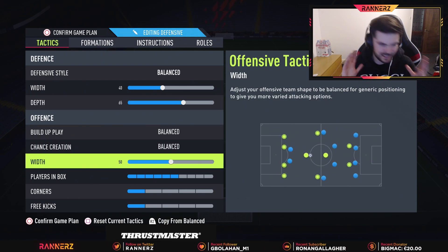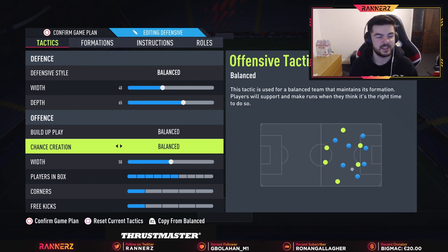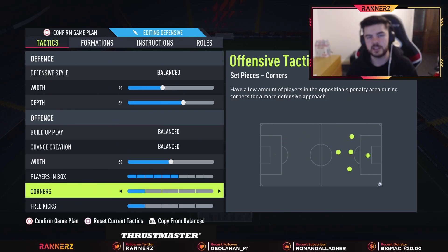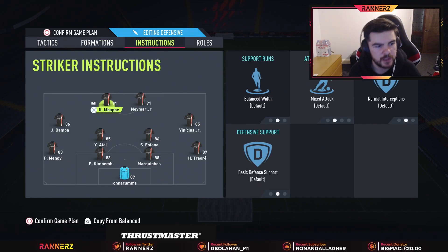For build-up play, we like to keep balance — balance is super important. It always should be the first thing you try with any formation and go from there, finding what works. With a 4-4-2 second variation being such a standard formation, balance away with 50. We're keeping the width — we've got left and right mids to stretch out the defense, so let's keep them out there.